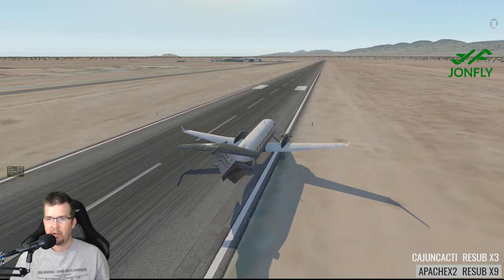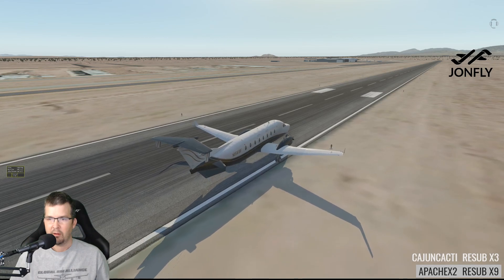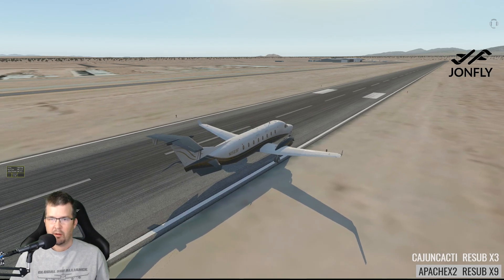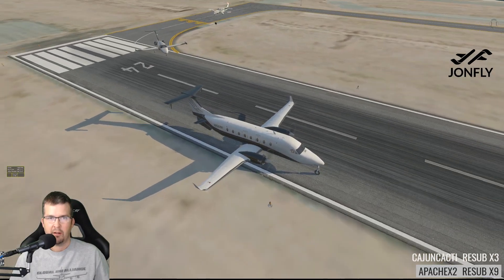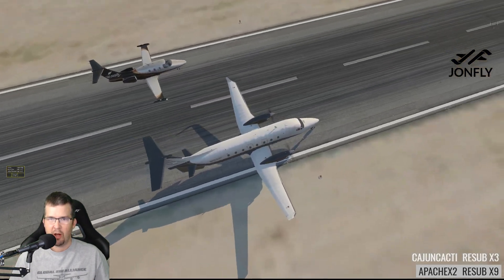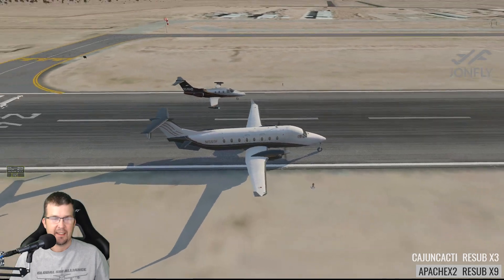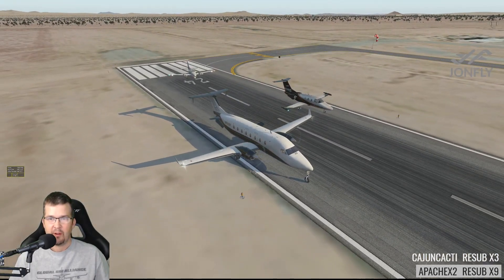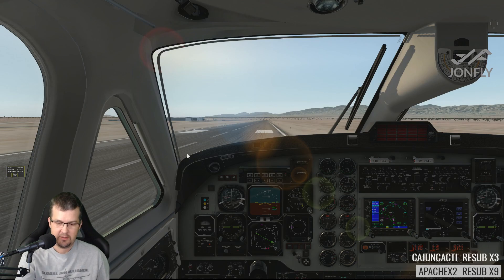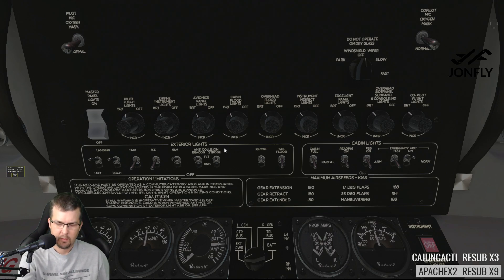Better stay on the pavement. Yeah, there you go — come up alongside. Don't hit my plane! Do not hit my plane — there you go. All right, let's come in here — let's go to the overhead. Turn on some lights: landing lights, navigation lights, beacon, strobe. We'll do one notch of flaps.